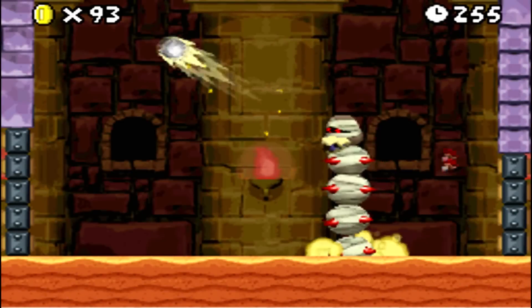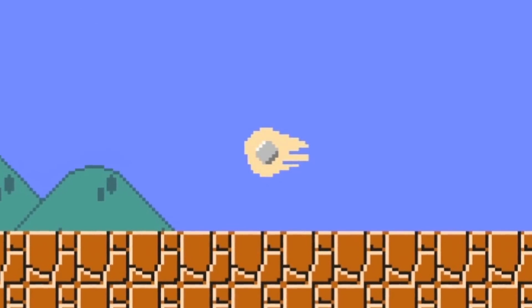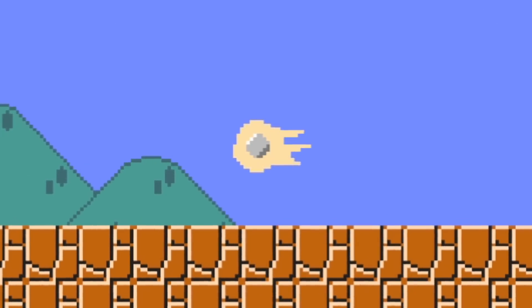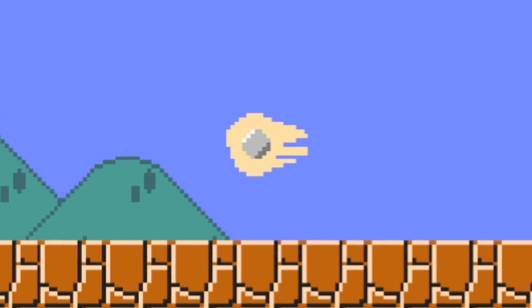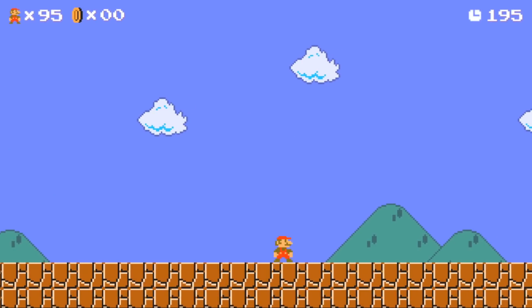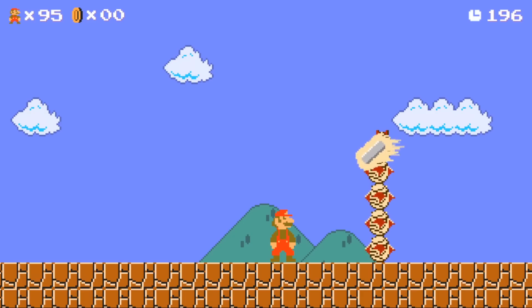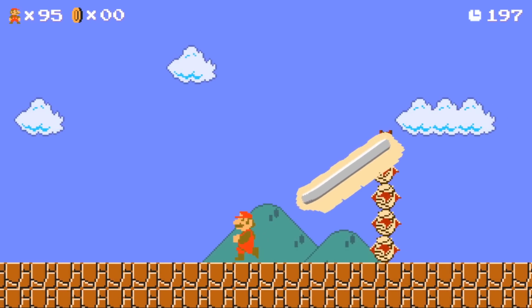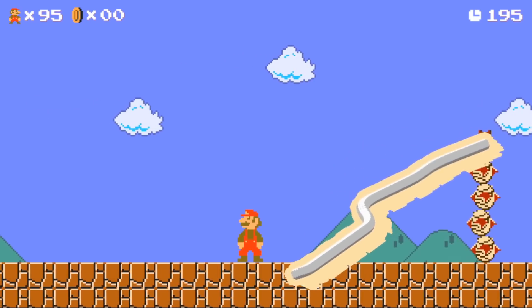Next up, I started working on his spit attack. For that, I used some stone sprites and gave them a damaging hitbox. At first it seemed a bit bland, so I added a small animation to the outer part of the shot, making it look more dynamic. The stone needs to be shot from the head of the Mummy Pokey, so I added that functionality as well. As you can see, he was shooting a lot of stones in quick succession and there was still a lot to be done. Here is what it looks like when the Pokey shoots a stone every single frame.